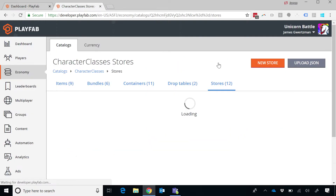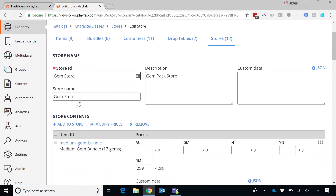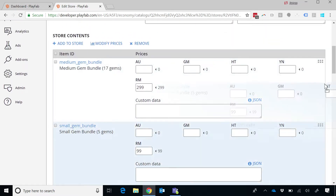Here I've got all my different items that I can sell. I've got this notion of a store, which is a collection of different bundles. I've got this gem store, which is smaller different packages I can buy of gem packs — medium gem pack, small, large, extra large. I can rearrange these to help manage my store.